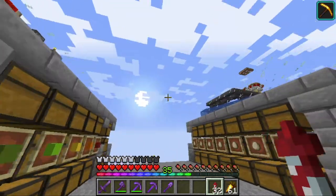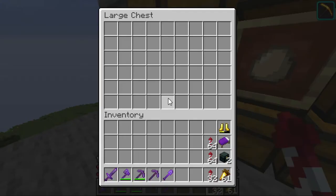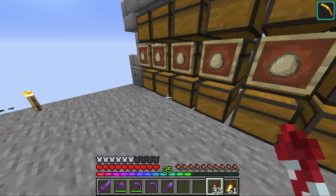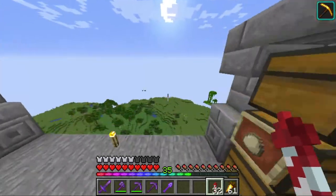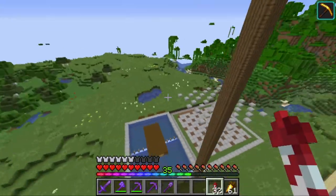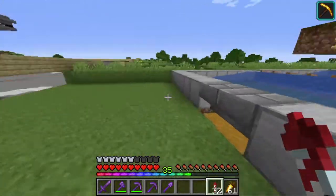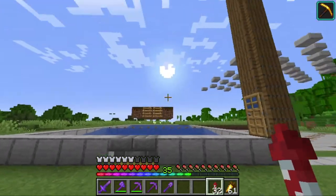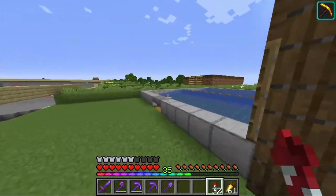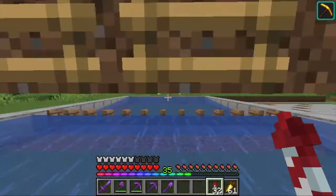Over here I've made an egg farm — don't ask me why, I just want all the farms. This has just been producing a few eggs. And over here I've made some wood farms. I know I can make an automatic wood farm, but I don't really need that, because I've said to myself that I will only chop wood manually this season.